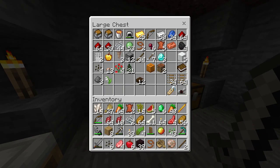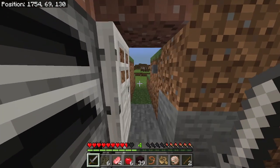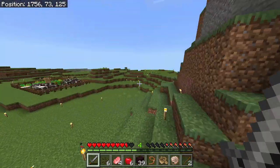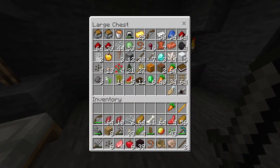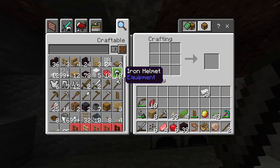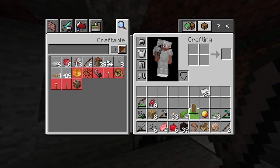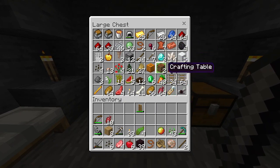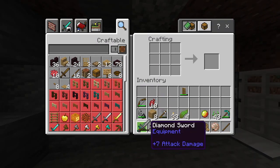I just barely made it out with my life, so now that I finally made it back to my house it's time to get organized. First and foremost I need to create some armor — I'll check my surroundings and then make some iron armor: a helmet, chest plate, leggings, and boots. Nothing like a fresh set of armor. I'll also make a shield and a diamond sword, since there's no doubt I need one.